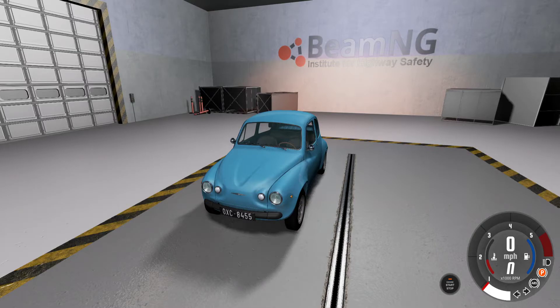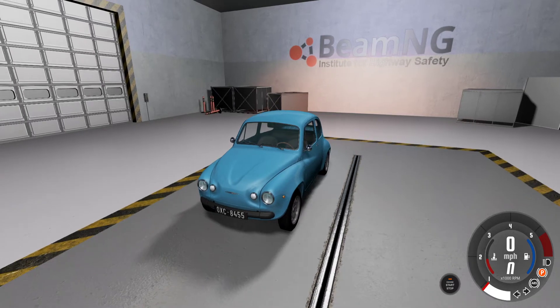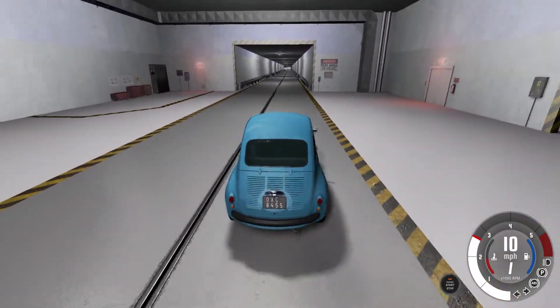Welcome everybody to BeamNG Drive. Today we're going to be doing a crash test in the crash test hall — specifically the small overlap crash test, which means 25% of the front of the car will impact a concrete barrier. It does bring up some really rather horrific crash damage, because it subjects the vehicle to crash impacts it's really not designed for. Most cars, especially older ones, are designed for head-on crashes. Let's see what several vehicles in this game can do.